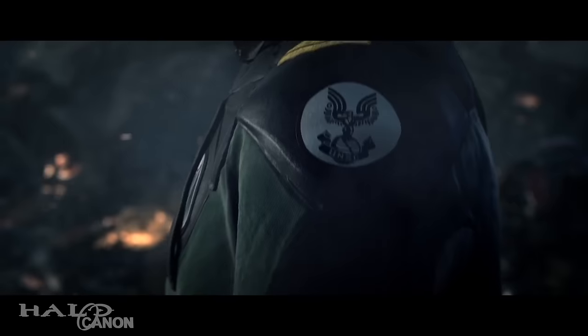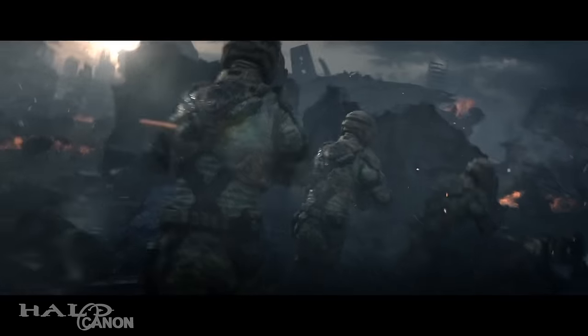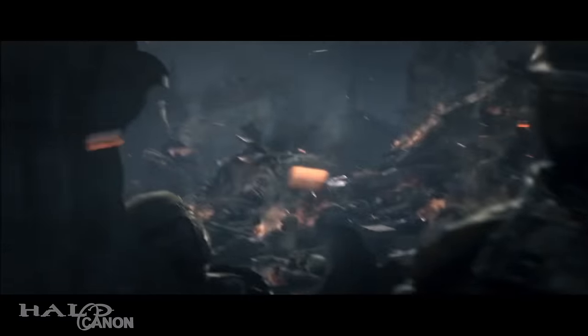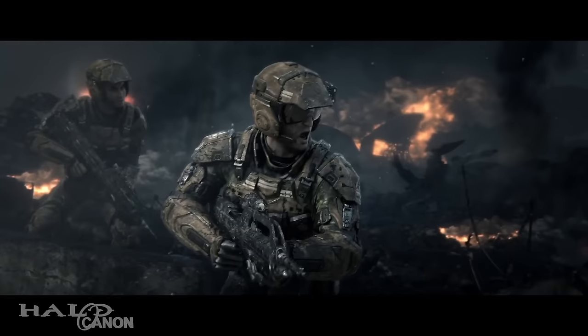As we start in on the trailer, we see a ton of destruction and soon find who we'll later find out is Captain Cutter walking through the battlefield. Old UNSC logo on his shoulder, but with a new design for the Covenant Era officer's uniform. Marines run past him, preparing for an attack. If we look at the Marines, we can see that they aren't wearing the armor from Halo Wars 1, but rather the armor designed from Halo 2 Anniversary. I personally would have rather seen the old classic HW look, but at least they aren't suddenly wearing post-war gear. We can also see that they are dirty as hell — they've been fighting for a while, it would seem.